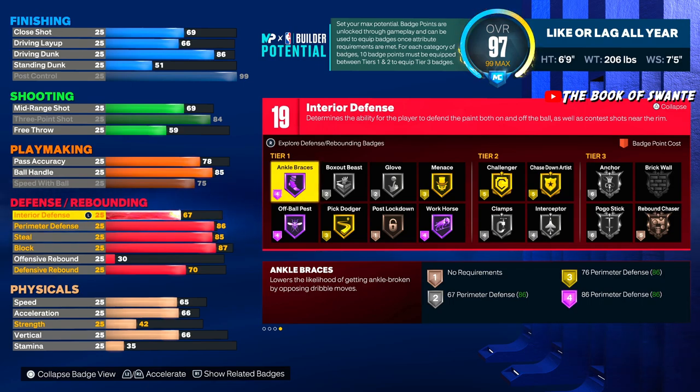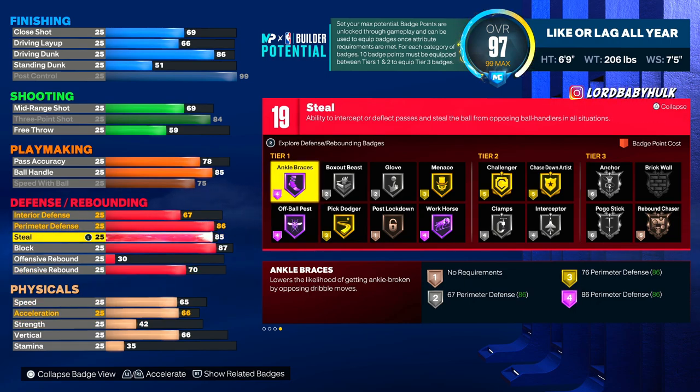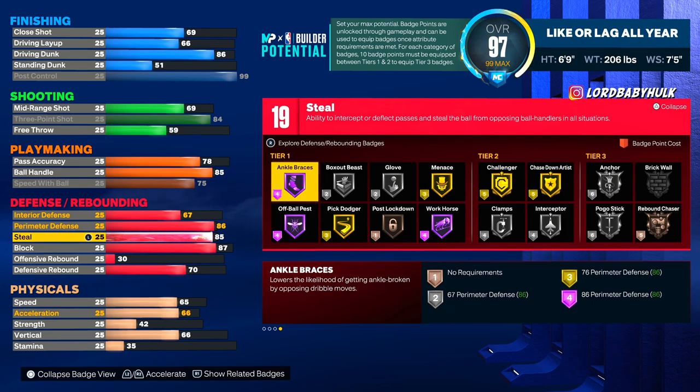We got gold challenger which is like the interceptor. A lot of people are running to the rim and abusing the paint defense because this game has no defense, so we got the silver anchor and the big size to really make a difference. We got silver glove, silver interceptor — big boy stuff. We got nice speeds so we'll be able to keep up.